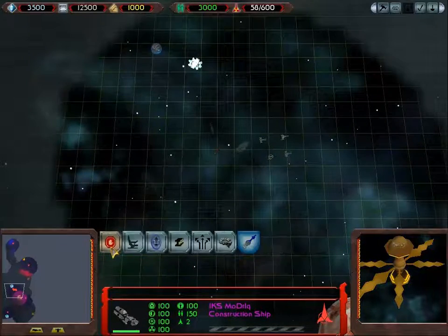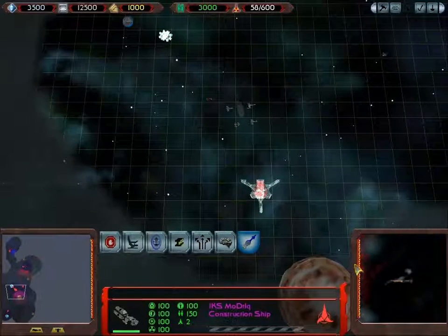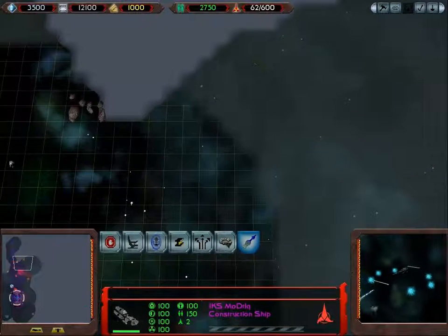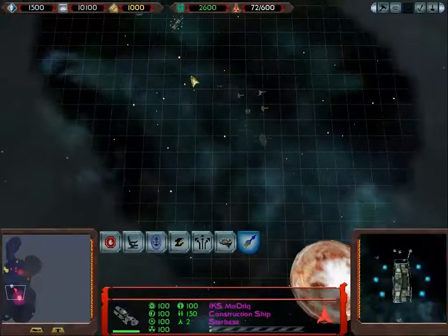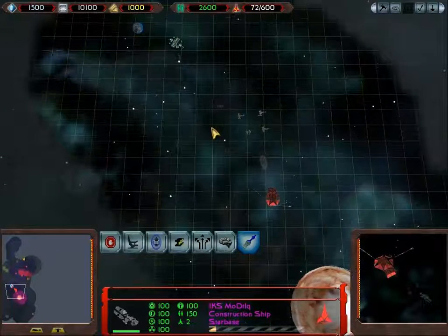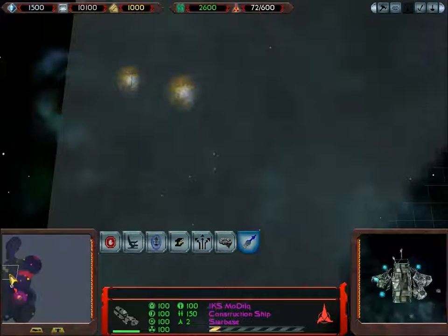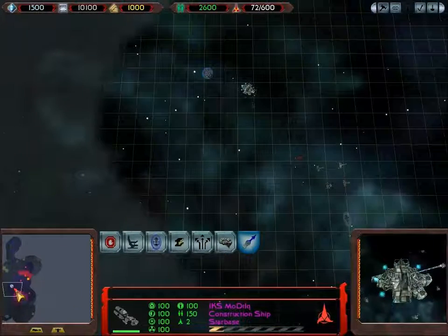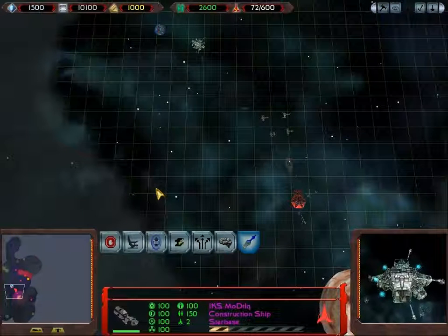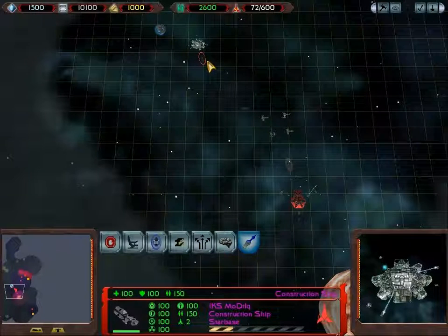Don't really need to build a starbase immediately, just because of the fact that we already have a Dilithium freighter with us, so therefore there's not really a huge amount of need to get the starbase down to get the other Dilithium freighters out rapidly. But it's just a nice defensive structure to have, and it'll make things that little bit easier. Using standard project management, you can see it's probably worth doing it in this order.